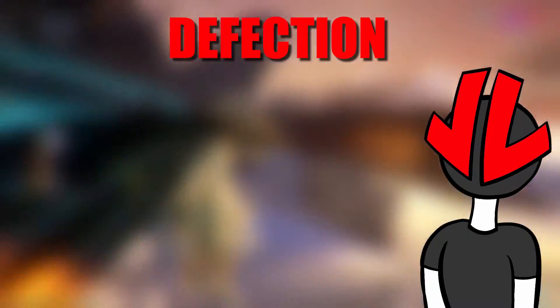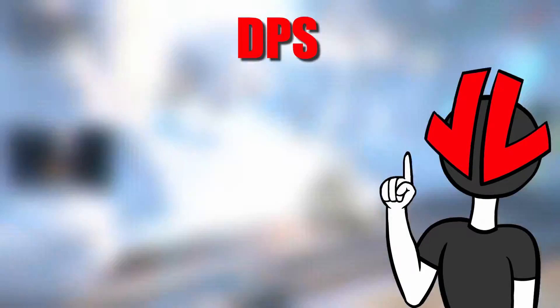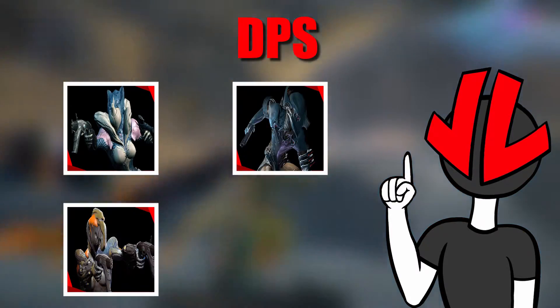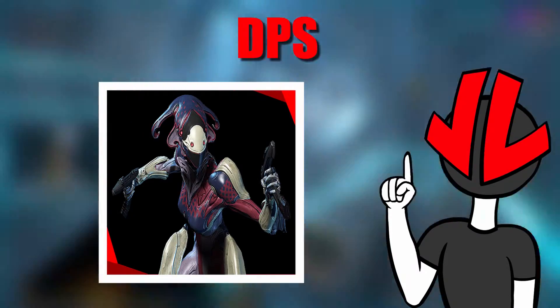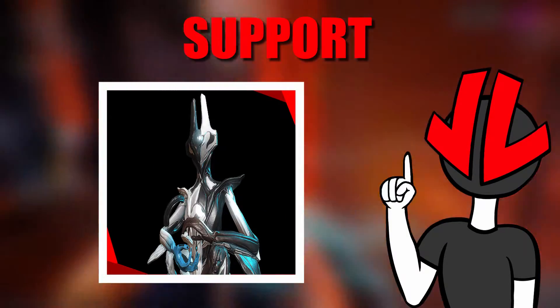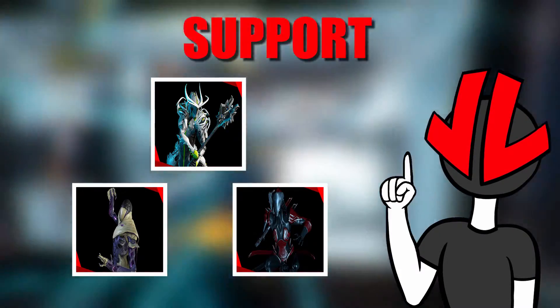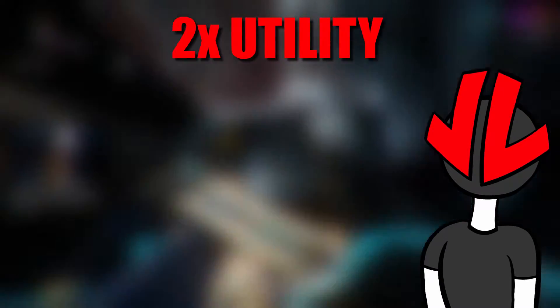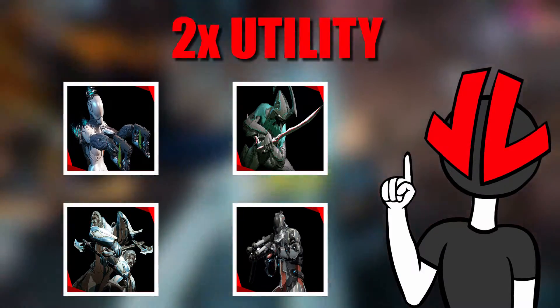Defection. For Defection, the best comp of frame types are one DPS, one Support, and two Utility. For DPS, it's better to go with Saryn, Volt, Ember, or Mirage. Mirage with a proper build using an AOE weapon can be very useful, or even a Mirage trap build — I have seen the Mirage trap build do a lot of damage, so it can work really well here. For Supports, they are Oberon, Wisp, Trinity, and Equinox. Equinox is here because of her useful sleep — use that a lot if you're going to play with her. The two Utility frames can be Nova, Nyx, Frost, or Vauban. The main goal here is CC — just a lot of CC.